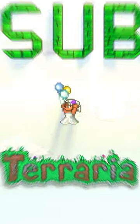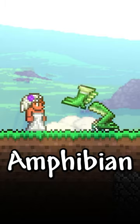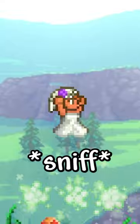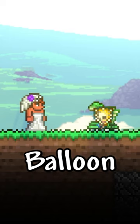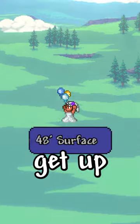How to get max jump height in Terraria. First, you need Moon Lord Legs, Frog Legs, Amphibian Boots, Sharkron Balloon, Fart in a Balloon, Pufferfish Balloon, Bundle of Balloons, and a Soaring Insignia. With this setup,